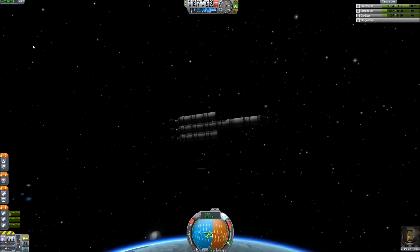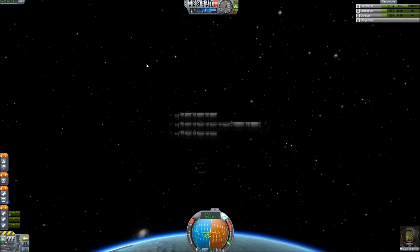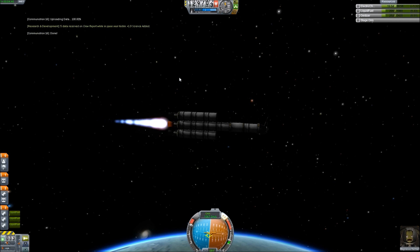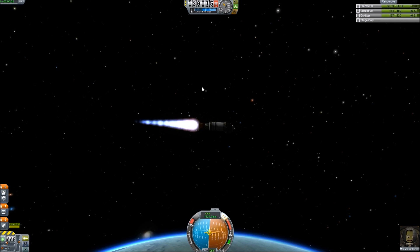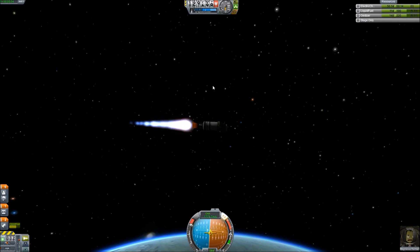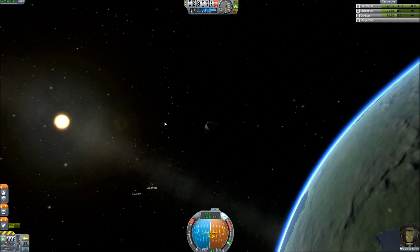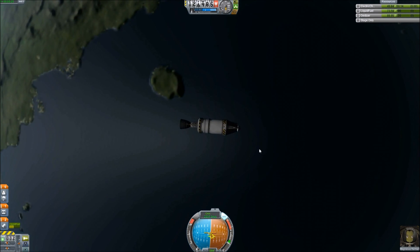Let's go ahead and speed up just a little bit so we can get to our apoapsis. That's basically close enough, right? So let's put this here and go. I really wish those had decoupled correctly, but oh well. Now that we have electricity, let's transmit our science back. We're about to run out of fuel and stage. Hard to control — we are currently in orbit. Wonderful. Congratulations ladies and gentlemen, we have made it to orbit on our third flight!